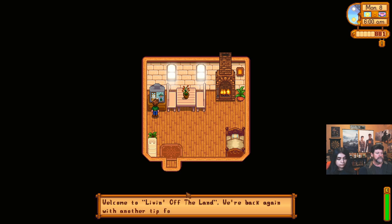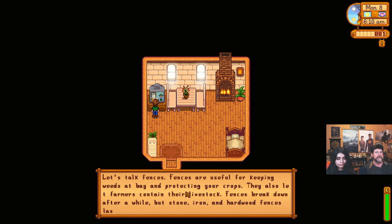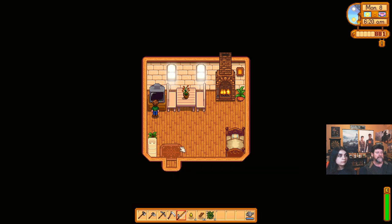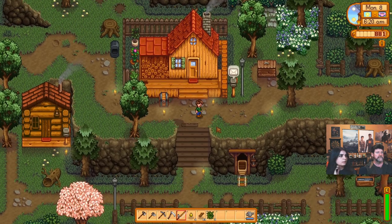Welcome to Living Off the Land — we're back again for another tip. Let's talk fences. Fences are useful for keeping weeds at bay and protecting your crops. Weeds are blocked by fences, though weeds do grow back. Fences also let farmers contain their livestock. Fences break down after a while, but stone, iron, and hardwood fences last a lot longer than basic wood.